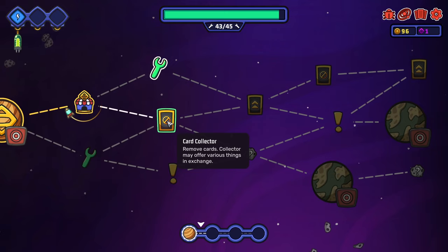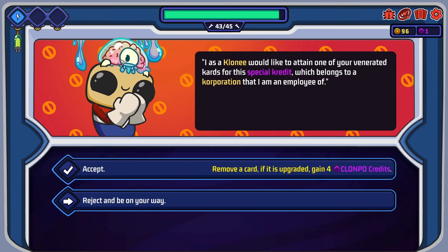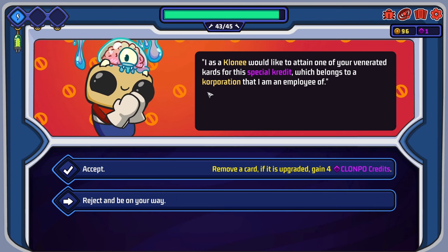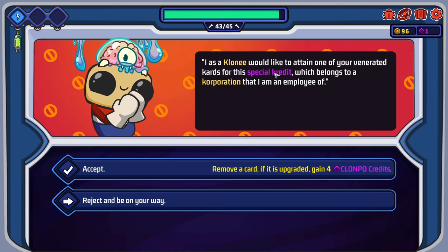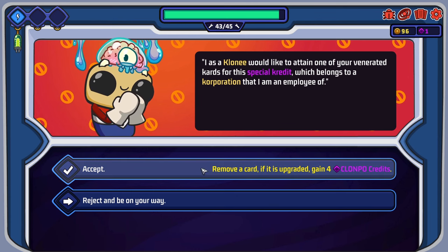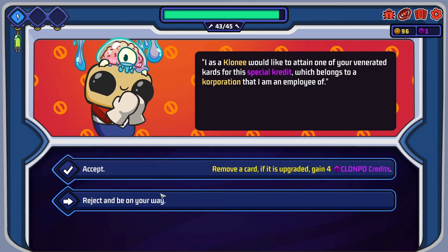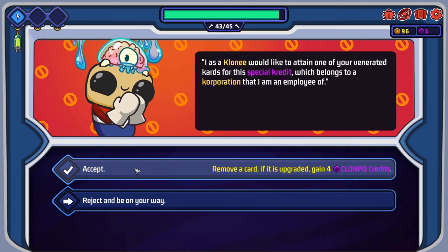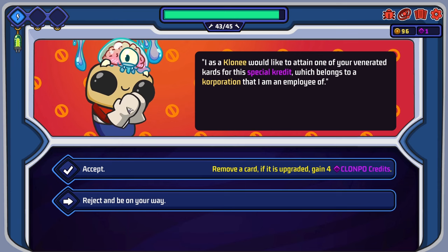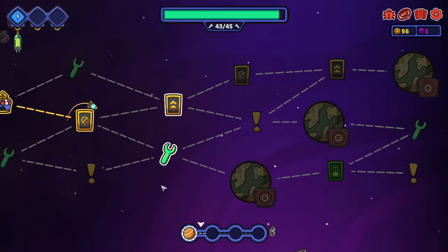At Crafty's Workshop, Crafty is in a good mood and will upgrade a card for free, also giving us some miracle legumes as a gift. We'll upgrade one of our shield cards — four whole shields for the same price. We pick up the upgraded shield and some magic beans. We then visit a point of interest: we get a call from the medical department asking us to blow into the mic to check our lungs. We do it, they find our breath heavy and tell us to lose some burden — we have to remove a card. We remove one of our spare shield cards.